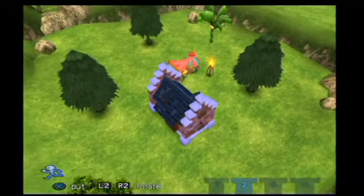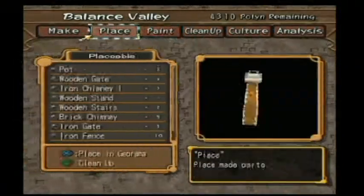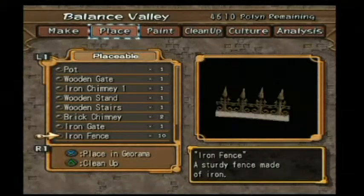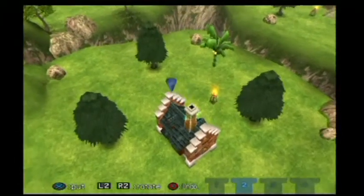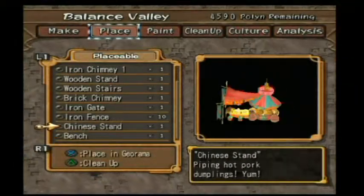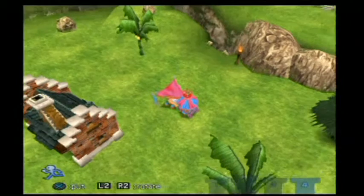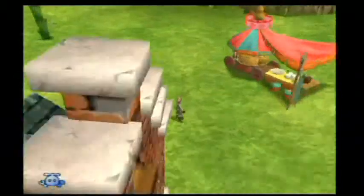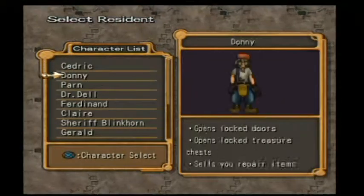I might move Ferdinand. I'll need to move him back in but I'm going to place him over here I think. Now, which way round does it go? I believe it's that way. Yep. There's been a change in the future because I've changed Ferdinand to not be in here.